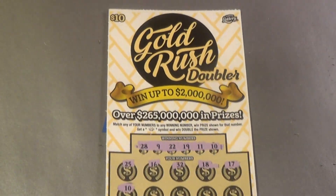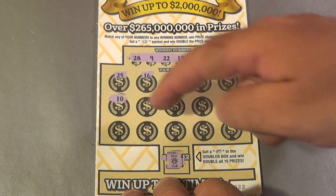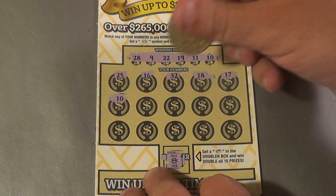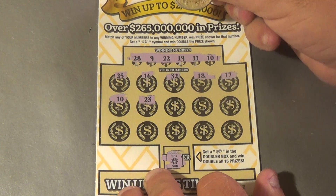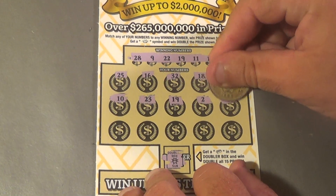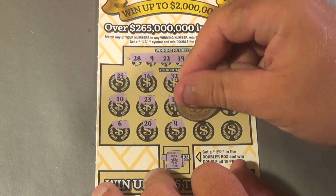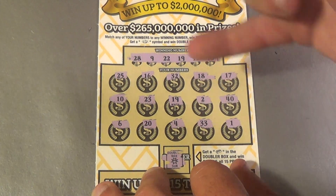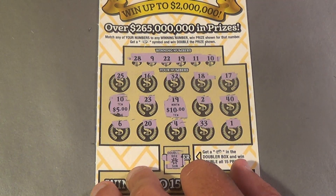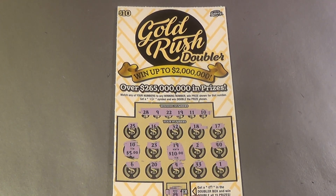Moving on to our bonus ticket: a $10 Gold Rush Doubler. Looking for 28, 9, 22, 19, 11, 10. Ten came up right away! Nine spots left — 23, 19 (another match!), 2, 40, 6, 20, 4, 33, 1. Two matches: the 10 and the 19, worth $5 and $10 — so we've got $15 on that one. Like, comment, share, and subscribe. SOS out.